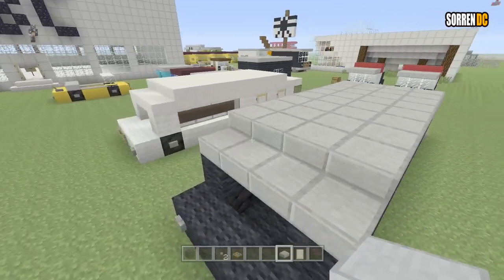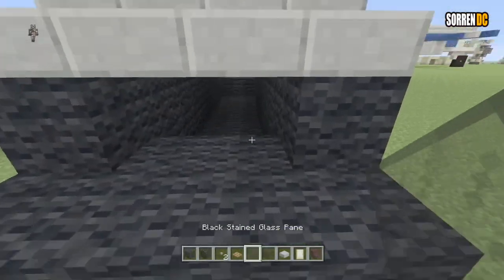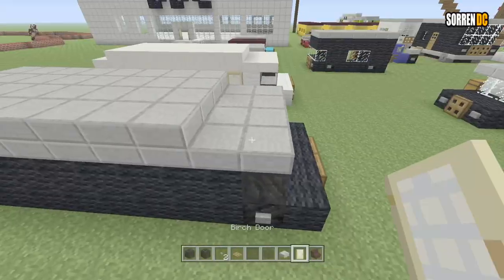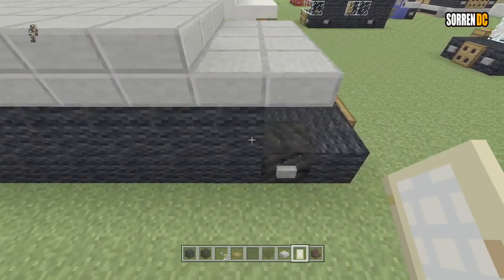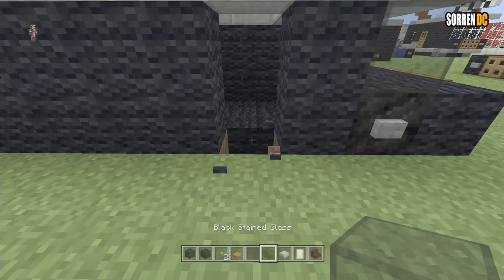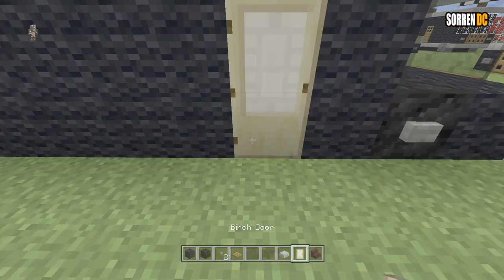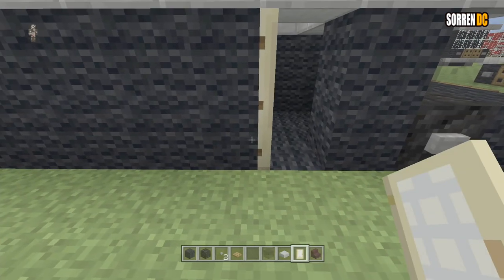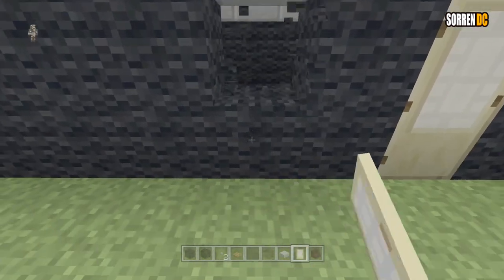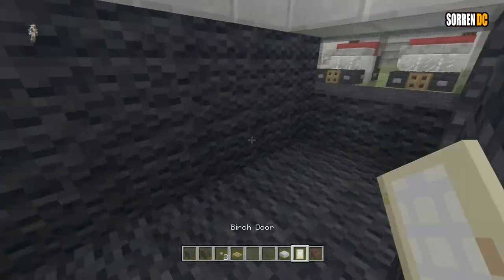And now for the back, we're just going to quickly put in our wool there. Get our black stained glass and fill in the gap. And now let's put in our doors. So we're going to go one away from the coal and then break it, put in our black wool and then put in the door. You can have it to either side, it doesn't really matter. And then we're going to do another gap here, break the floor, and then do another door.